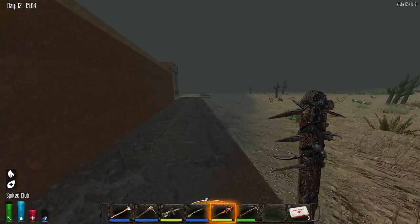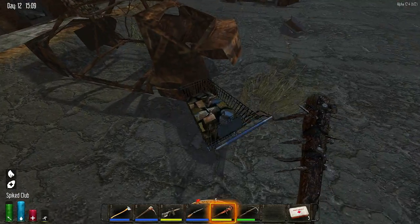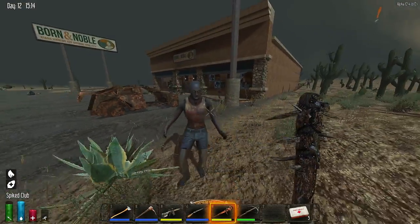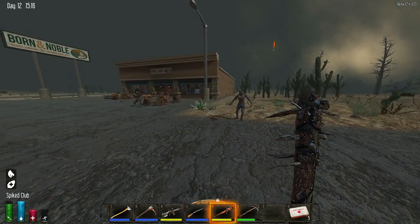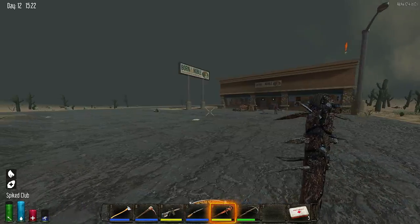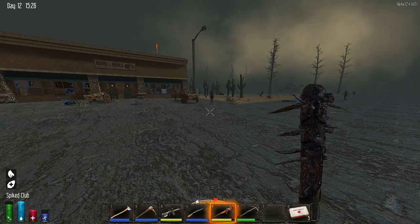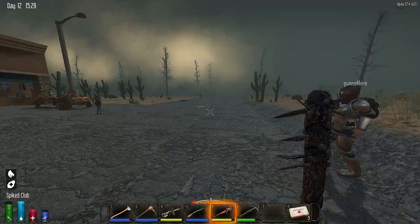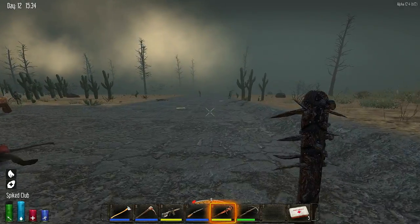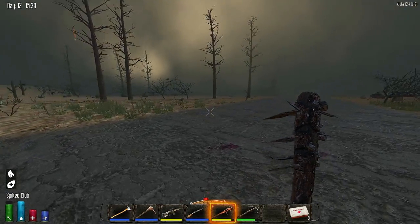It's a Barnes and Noble! Look, it looks fine on this road, but not on any other ones - you can see it slope down a little bit, like it wasn't quite placed properly. I'm gonna run down this road to see if there's anything over here. I see another store down here - it's like the sheriff's station!